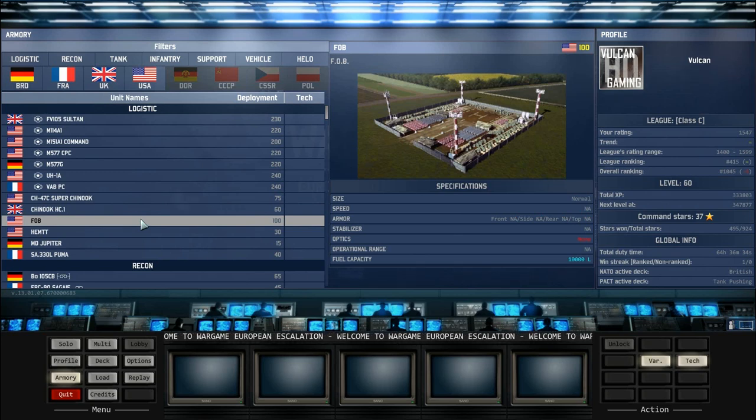Now we're moving on to the FOB. It's the same on both NATO and Pact sides. The FOB is essential for some strategies and not so much for others. If you're a rusher you won't want to take an FOB on your deck at all. If you want to be very defensive and use artillery, you're going to want an FOB or two or three — it's really dependent on your specific strategy.